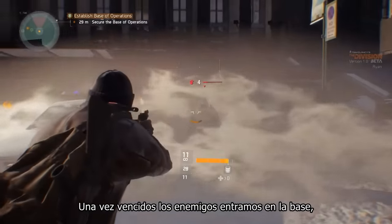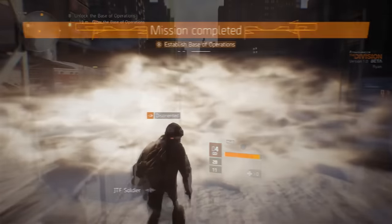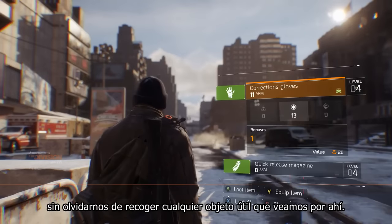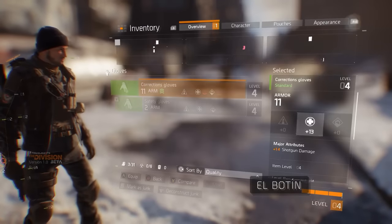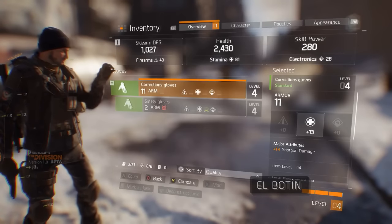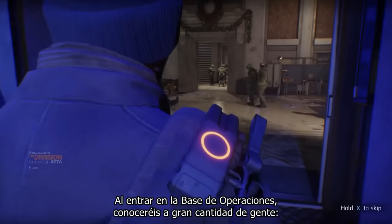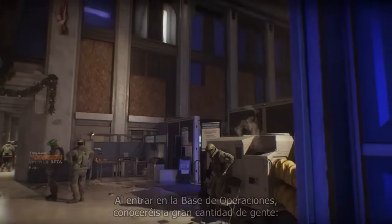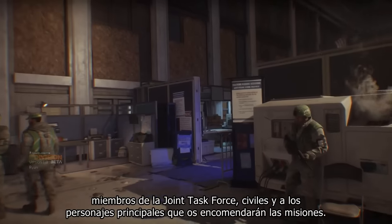Once you've defeated the enemies you can access the base — and don't forget to grab any loot that's lying around. Entering the base of operations you'll meet a lot of different people: members of the Joint Task Force, civilians, and main characters that will send you on missions.